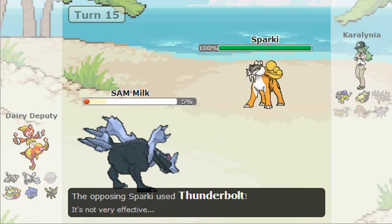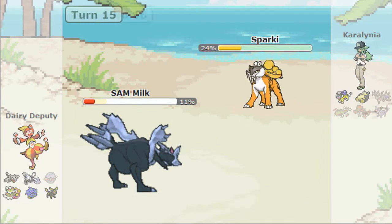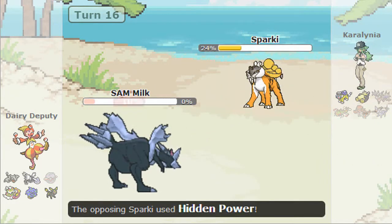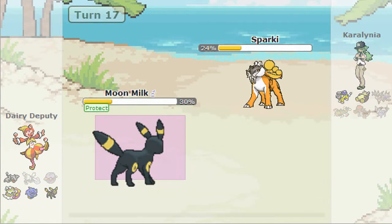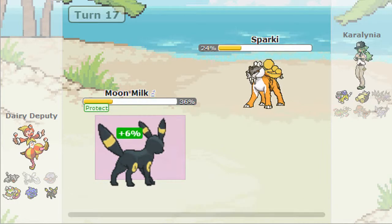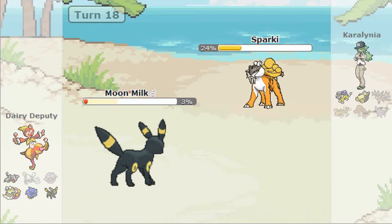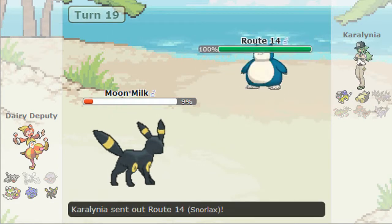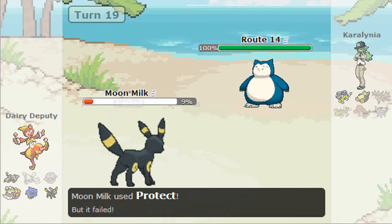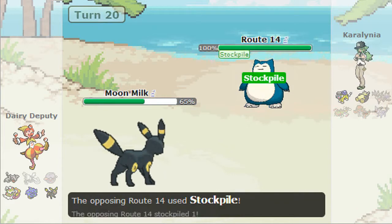I go for Earth Power on this Jolteon. I could have Roosted but Sam Milk did his job. I end up dying eventually, so I Protect one more time just to be sure I can live an Aura Sphere — but he actually has Signal Beam, which is basically the same thing.